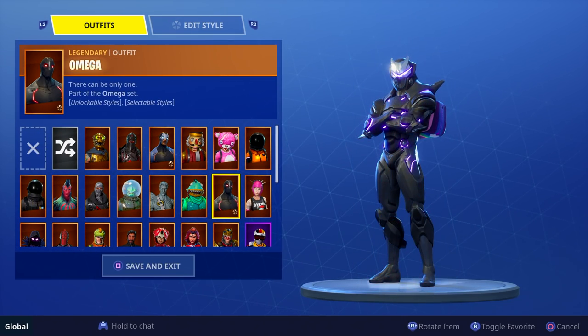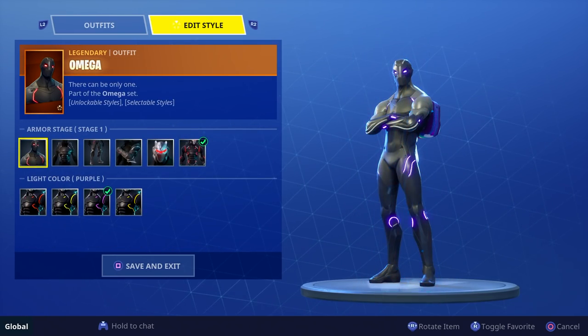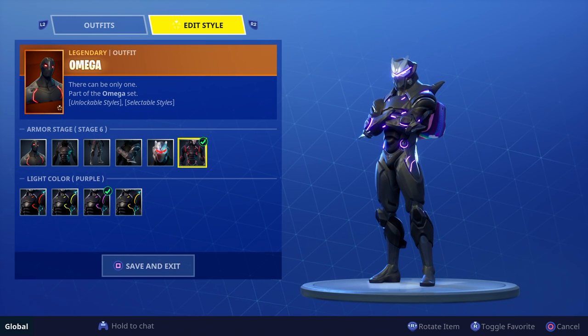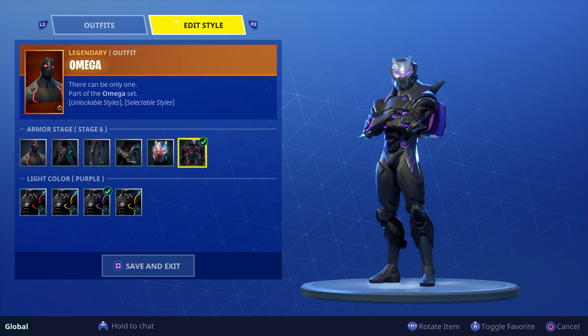There you have it — that is how you actually change the color of your Omega skin and Carbide skin. If this video helped you out, please give it a thumbs up. Hope you guys enjoyed. Stay tuned for the next videos, and if you guys want a giveaway, hit that like button. With that being said, see you guys in the next video — peace.